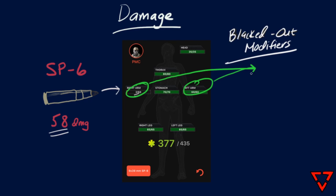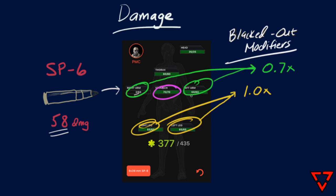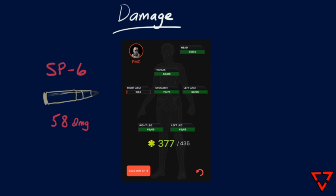Each limb type has a blacked out limb damage multiplier value. These are subject to change at any time, but the current values are as follows: arms have a 0.7 multiplier value, legs have a 1.0 multiplier value, and the stomach has a 1.5 multiplier value. Note that the thorax and the head don't have multiplier values because it's not much to multiply when you're a corpse.